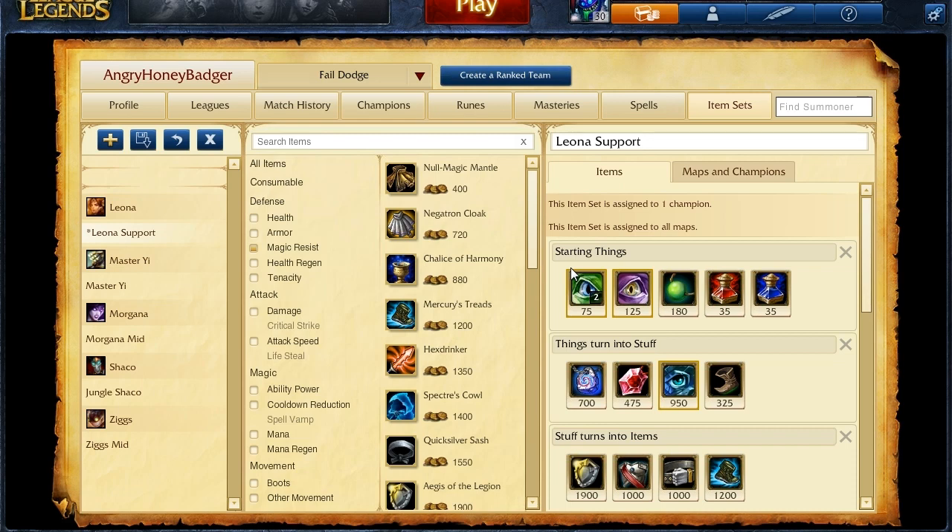For the build items when playing Leona, at level 1 go for some wards — two sight wards, usually a vision ward — a rejuvenation bead, and then either health pots or mana pots based on personal preference. When you first go back to base, you want enough gold to pick up your Philosopher's Stone, then start building a Sight Stone into a Ruby Sight Stone, and pick up the beginning parts of your boots.